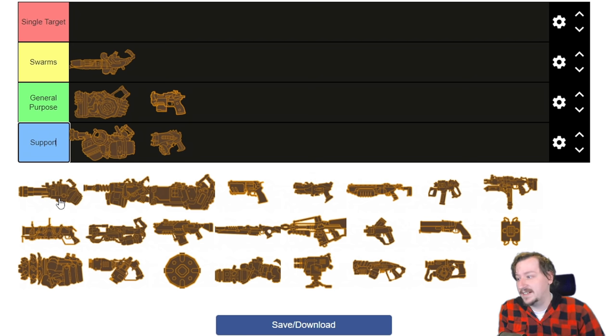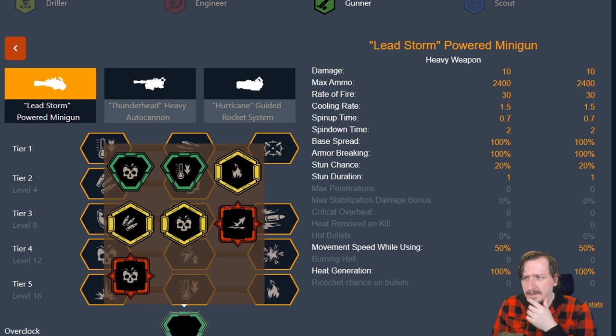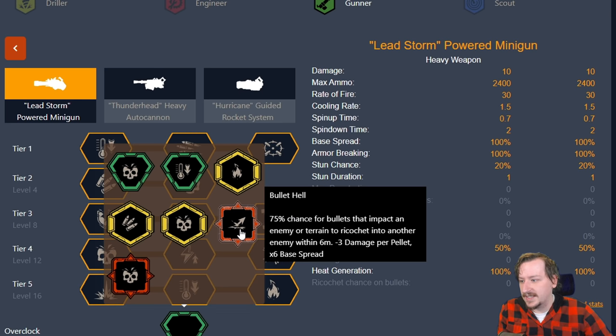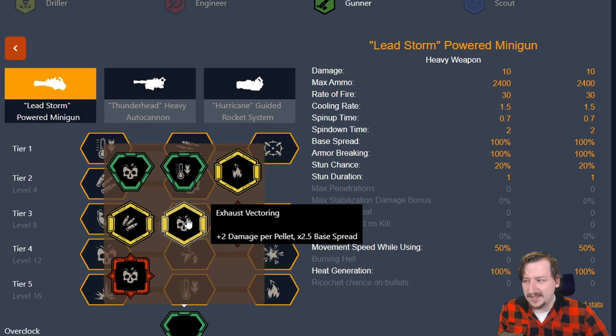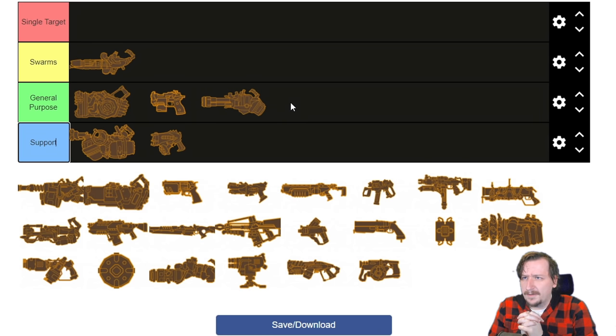Then we've got Gunner's weapons. First up, we got the minigun and I'm going to put it in general purpose, because the minigun is pretty good at just about everything — good against swarms, flying enemies, range enemies, and large enemies. The downside is it can overheat, which isn't necessarily a downside if you run aggressive venting. The minigun doesn't really have any bad overclocks, nor any super specialized ones. You have damaging overclocks, ammo overclocks, some elemental overclocks, and bullet hell, which is super fun and really good against hordes. It's probably one of the more flexible weapons for Gunner and it's never going to be a bad option on any mission.